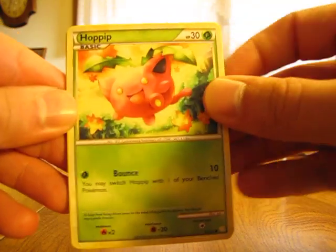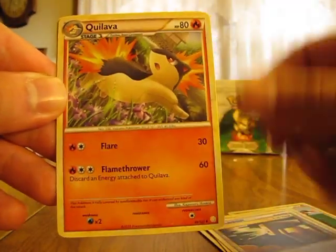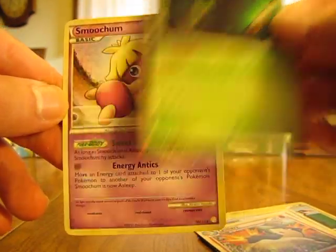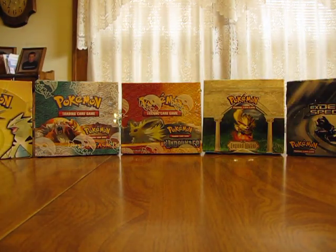So now we have a Hoppip, Jirachi, Cyndaquil, Centrate, Merrill, Professor Elm's Training Method, Full Heal, Quilava — there's a Meganium Prime, another nice Prime — and a Smoochum. So I believe that's five Primes in the box. I'm guessing I'll probably get six, and we have four packs left after this one.